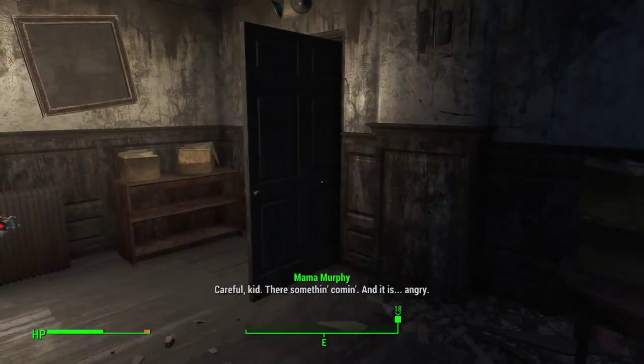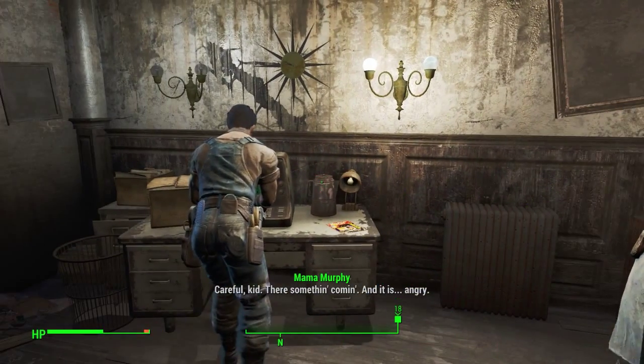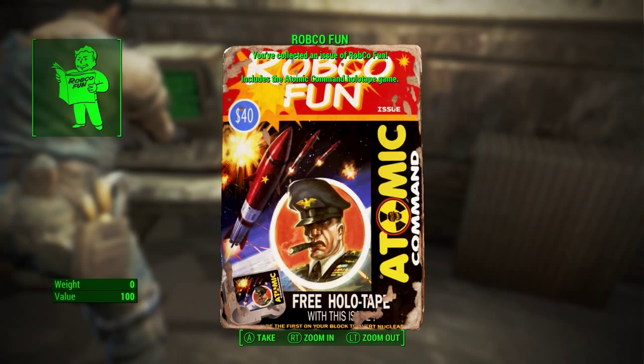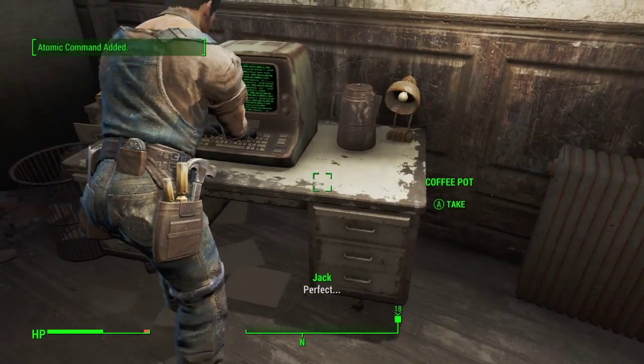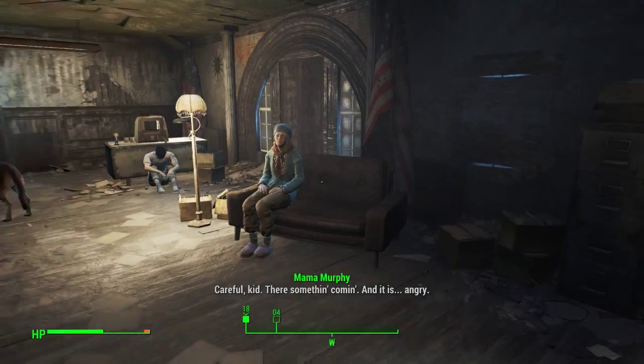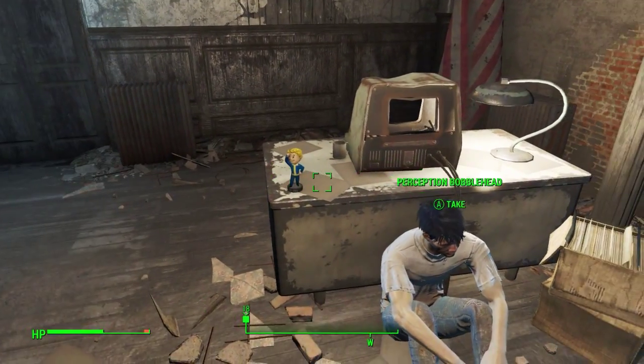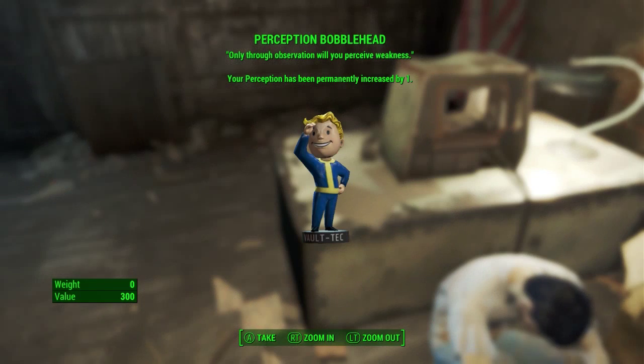We're still with these people. Before we continue our quest, I just want to look around. What's this? Robco Fun? I'll take it. I'm just going to look around, see if I can get some goodies. Like this coffee mug apparently — no way, I would want the bobblehead.